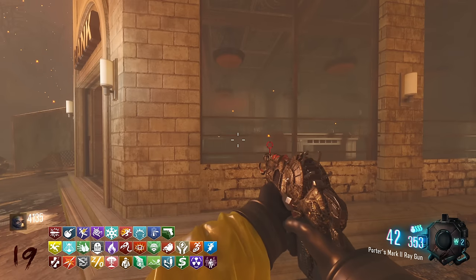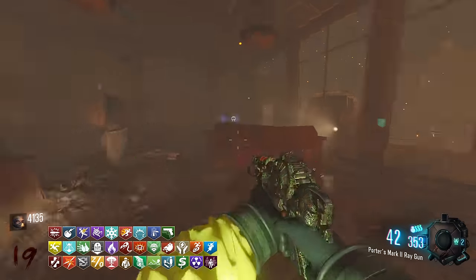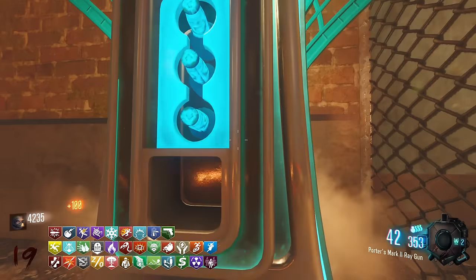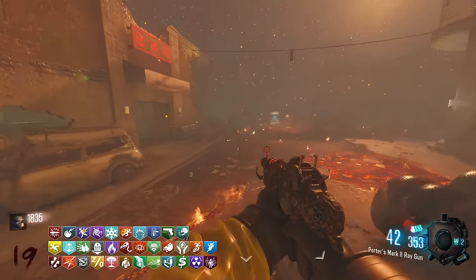Double Tap was here. Death Perception — do we buy this? We do, okay. We have this. Oh, Winter's Whale — yeah, we've got to buy this. Absolutely goated perk. For only 3,000 you can have Widow's Wine and Winter's Whale — that is just busted.